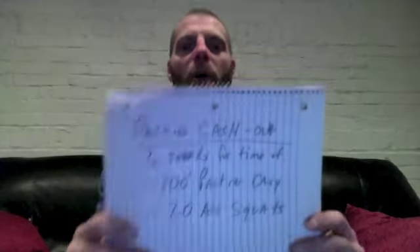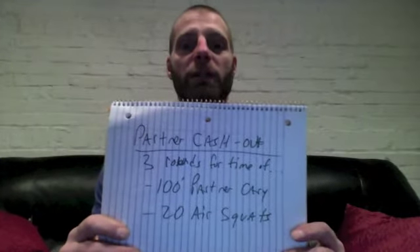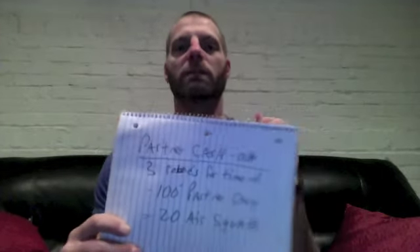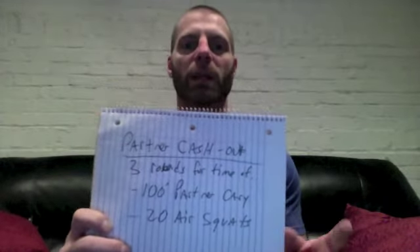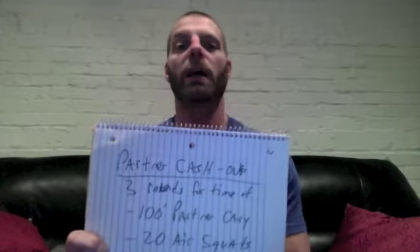To finish, we're going to do a partner cash out: 3 rounds for time of a 100-foot partner carry across the gym. When you get to that side, you switch — the other person carries the other partner back — and then you both have to do 20 air squats before you can start the next round. That's 3 rounds for time, 100-foot partner carry, switching after 50 feet — which is one length of the gym long ways — carry back, and then 20 air squats.